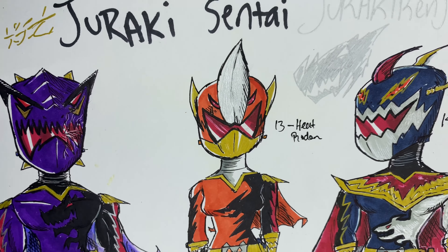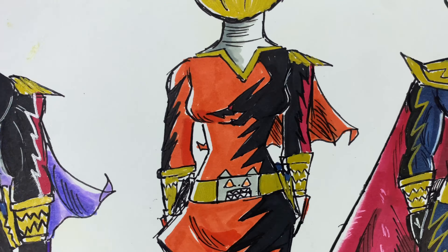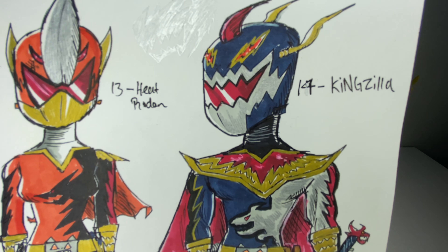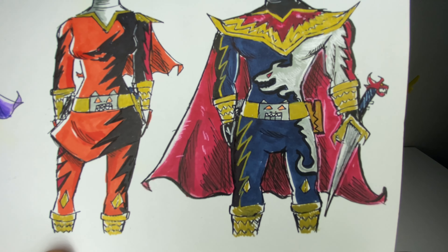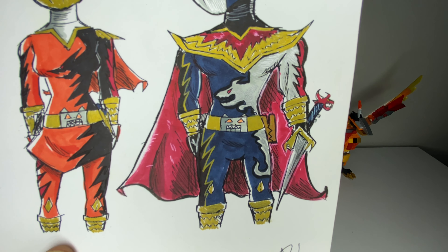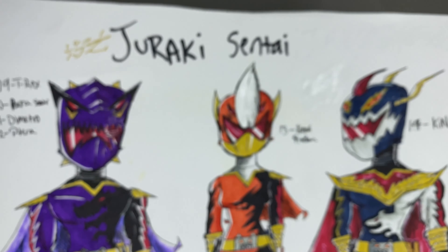Next we have the orange ranger which is Heat Rodan, based off of Rodan from Godzilla - really cool design, you see the bird, you got the whole shebang. Then we have King Zilla, which is my top favorite. He's based off of Godzilla but as a ranger - see how beautiful it is. That's the coolest ranger of all of them. He's the strongest one and you can see his King Zilla emblem on there. Really cool sword with a flute on it.